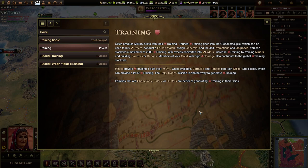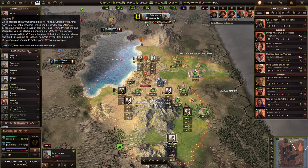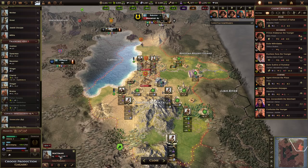You can pull up the training page in the encyclopedia to follow along. Essentially, training is this red shield. Cities produce military units with training, so it's a key part of production. If we go into a city, you can see training in the production queue. This particular city is making 20 training and it's producing units. So every turn, that 100 training will increase by that 20 training — so in four turns, that unit will be produced.